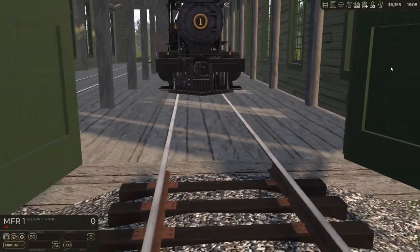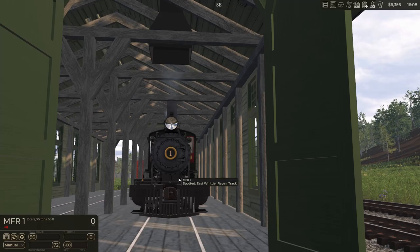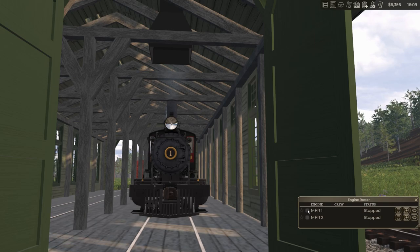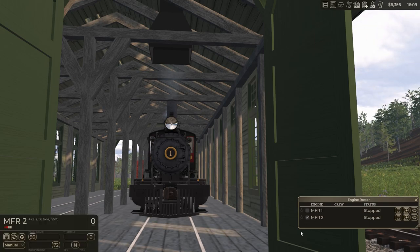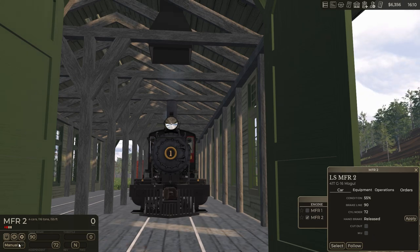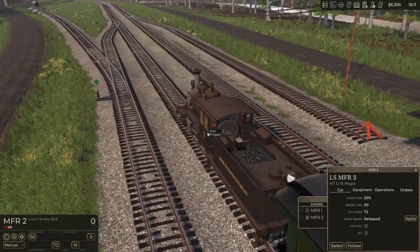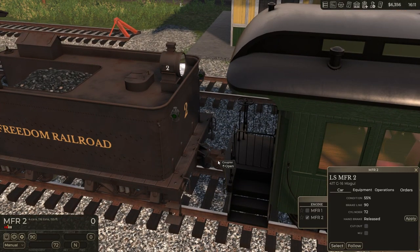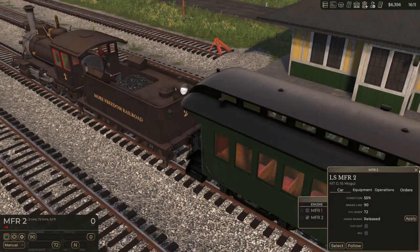I put that in there, and it's on the repair track. It's trying to chew on my shirt. So it's good to go. We're going to check out Engine 2 real fast and see what its deal is. It is at 55%. He really wants to play. Yeah, he is being something else. Let's go check out that train and disconnect it.